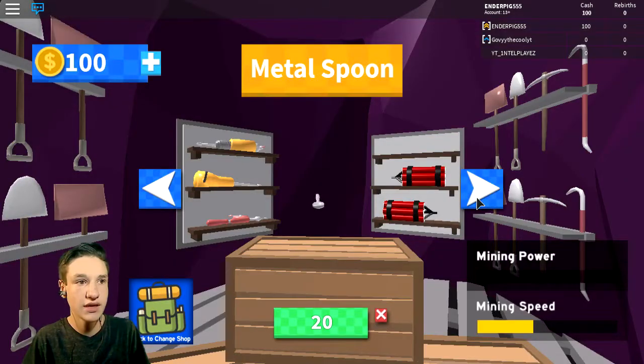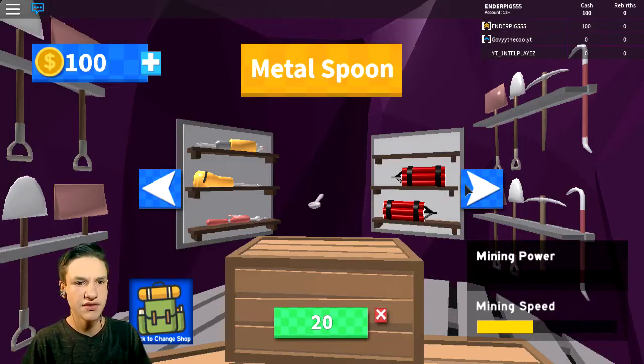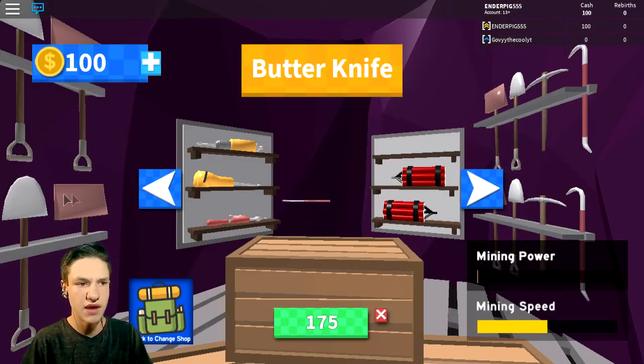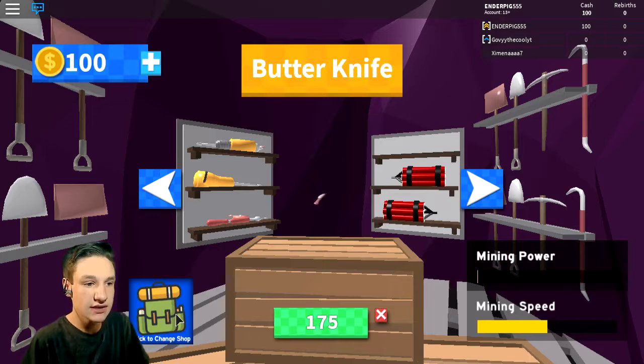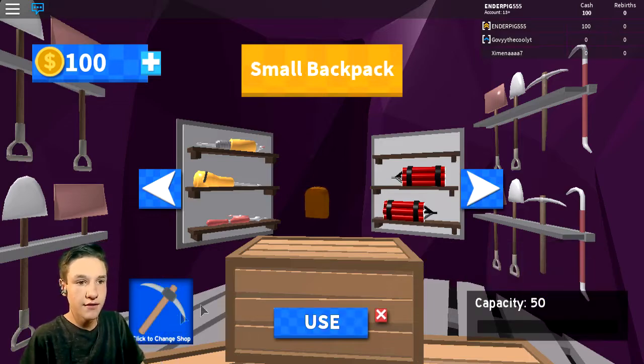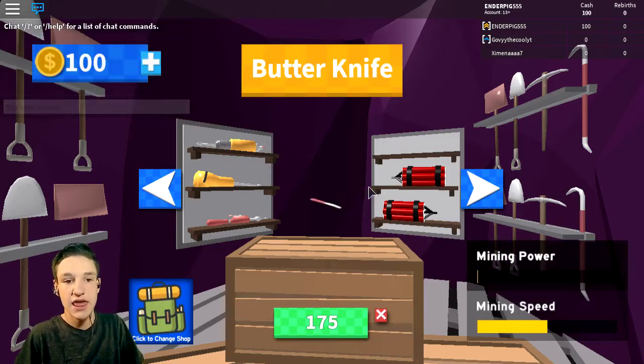Let's sell. I love the speed boost thing, that is amazing. Let's see what we can buy. Why would they have this in a prison? 20 for a metal spoon, 100 for a butter knife. Would a butter knife be better than a metal spoon? Okay, let's save up for 175. Look how small it is, and 200 for that. So 175 so we can get the butter knife.